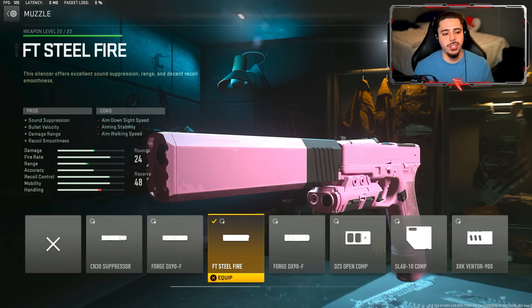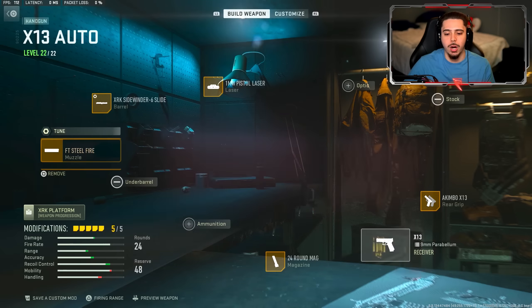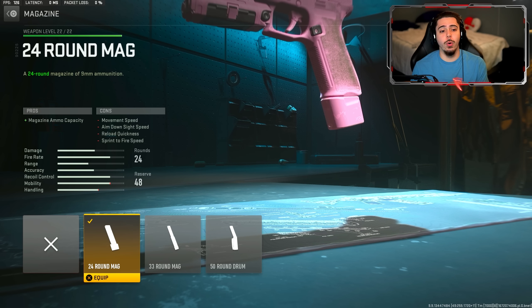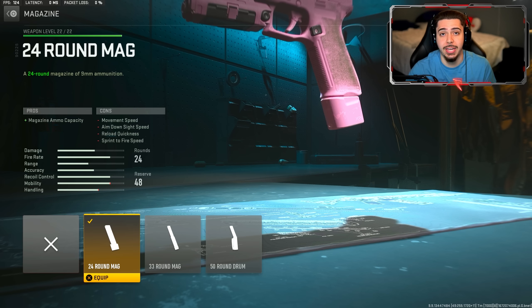Then I have the FT Steelfire Muzzle. I get bullet velocity and damage range, making these things even more effective than they already are. We also get sound suppression so we're off the radar, which is nice. My fourth attachment is a 24-round magazine — I would do 33, but you lose some mobility, and I want to be as quick as possible, getting right in front of enemies' faces, because that's where these are the most effective.